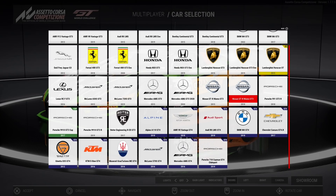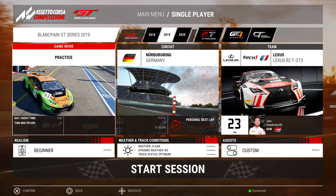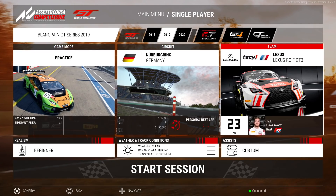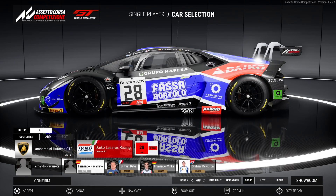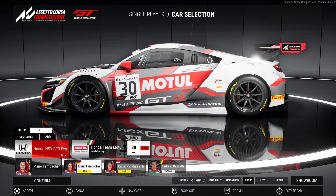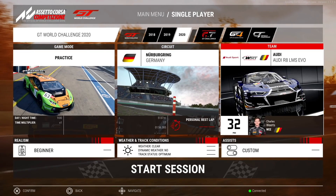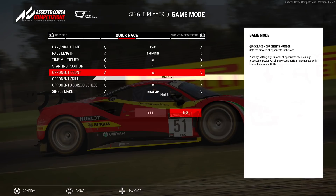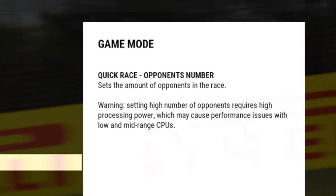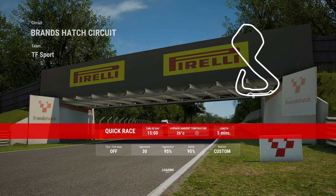We've got the BenQ Thrustmaster TGT set up here for today, the Next Level Racing Wheel Stand 2.0. We're going online to see how we do. Don't forget to slap that like button. We're starting here just to get our bearings on settings and make sure everything is dialed in — got the Lexus RCF GT3 that I think I'll be racing. Quick race, day-night cycle, race length about five minutes. Warning: high number of opponents requires high processing power — good thing we have the PlayStation 5. Unlimited braking temperature enabled, no penalties, Brands Hatch for the first race.